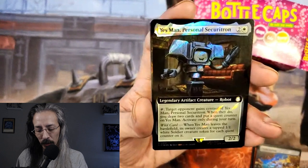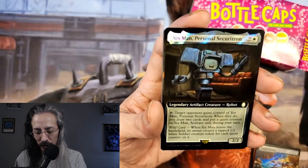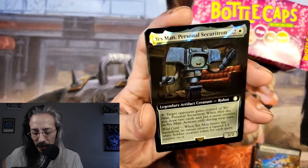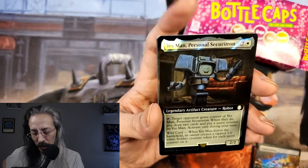Target opponent gains control of Yes Man. Tap: target opponent gains control of Yes Man, Personal Securitron. When they do, you draw two cards and put a quest counter on Yes Man. Activate only during their turn. When Yes Man leaves the battlefield, its owner creates a tapped 1/1 white Soldier token for each quest counter on it.